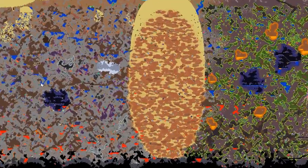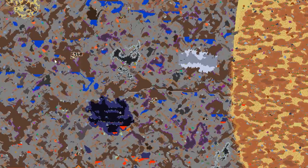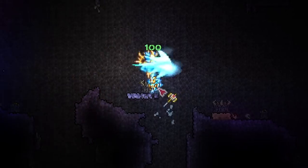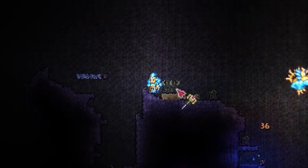For example, in my world this area is completely safe. But if a random block over here is converted, it will wreak havoc on this area that was safe beforehand. So yeah, if you go around smashing lots of demon altars, your world may corrupt faster. So make sure to stay on top of cleansing your world.